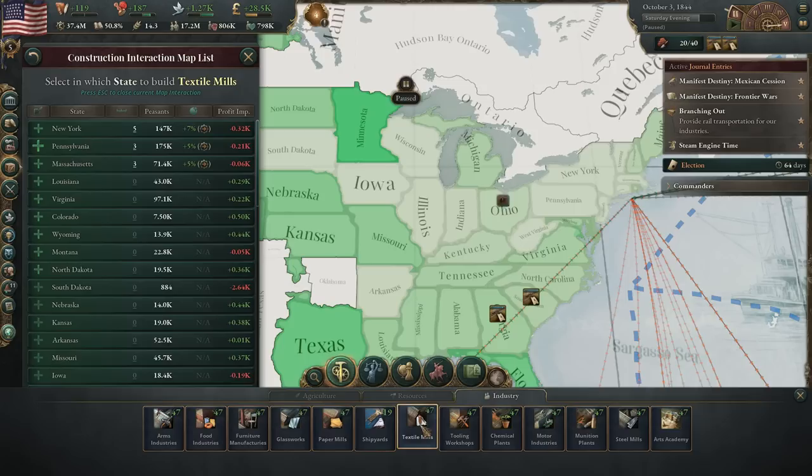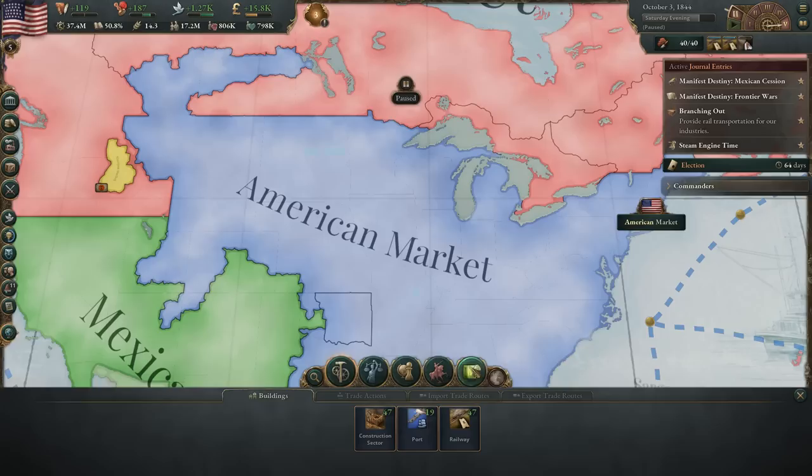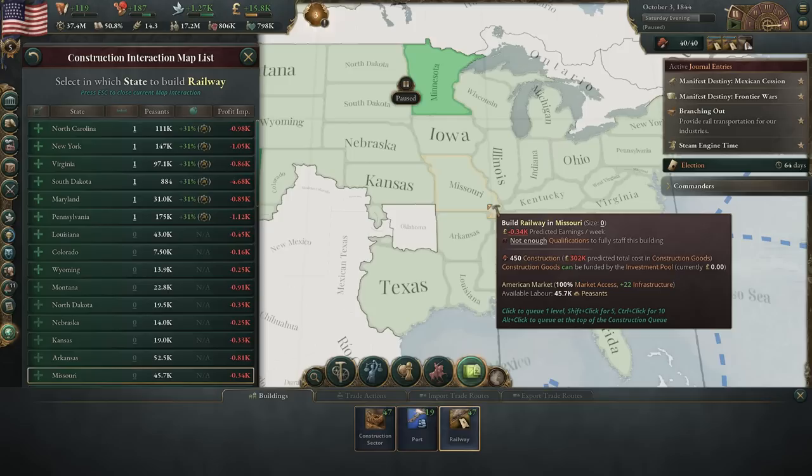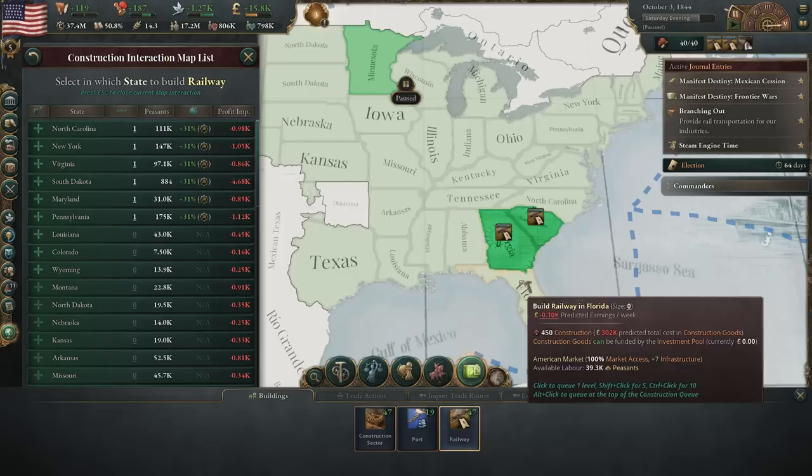We'll see if any of these are going to be profitable enough to be worth building. Yeah, we'll do Massachusetts — why not? It'll produce our clothes for us. And then more rails. I wish there was a way to sort this based on infrastructure since that's what rails do — they improve infrastructure. We know we're going to want to build in Florida so we can go ahead and build it down there.